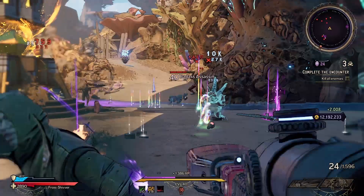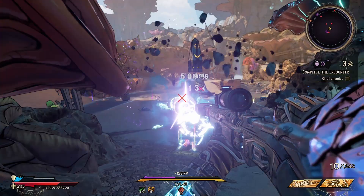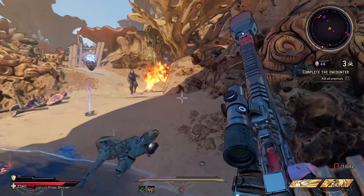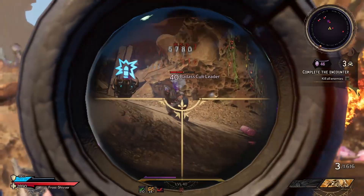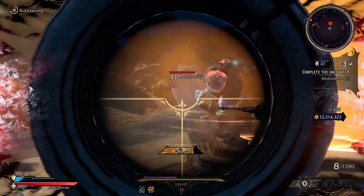Now this gun has a lot of recoil, so it is hard to control. I feel like they did that to balance out the weapon so you weren't just lasering down anything. You can't just hip-fire this — you are going to have to ADS, and even then you can see I'm fighting against the recoil.